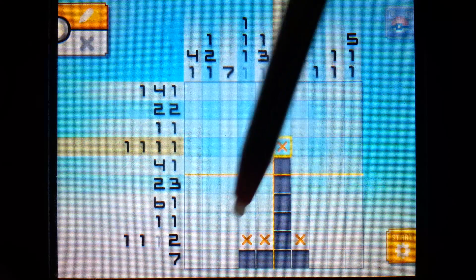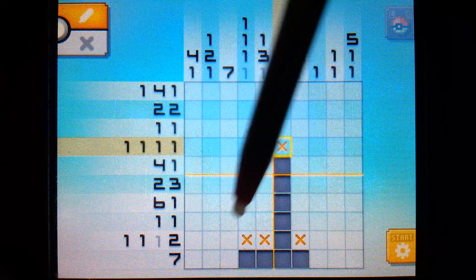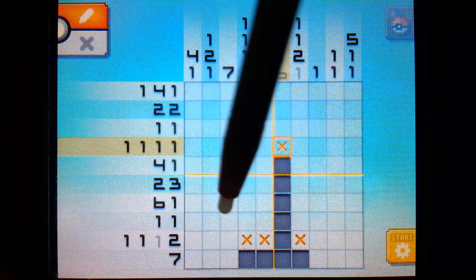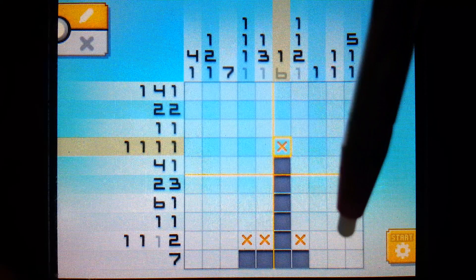This column - or this row - you'll see the number one is grayed out because the game will tell you when you have a pixel in a spot that is not wrong, basically. So this means that we have to have two single pixels on this side of the X's and a double pixel - two pixels - on this side. There is a way we can figure stuff out here.